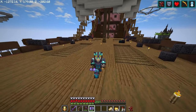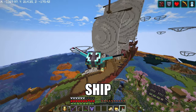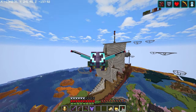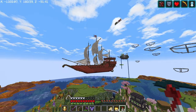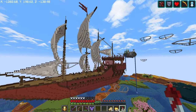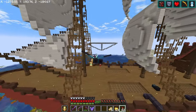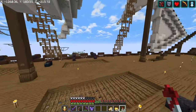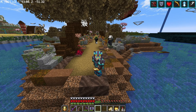Hello everyone, Linksy here. In the last episode we built ourselves a giant ship flying up in the sky, and with arguably the most difficult part of any ship - the sails - out of the way, I can focus a little bit more of my attention towards the finer details of the ship, such as the rigging, the ropes, the flags, and of course the interior.